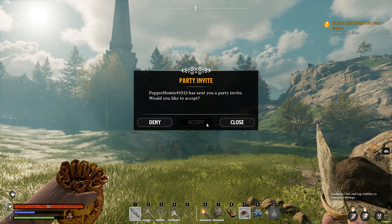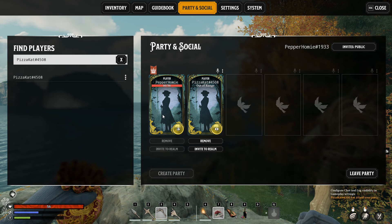Back on your screen you should now see them in your party, and you will then need to choose invite to realm, then invite to realm again. On their screen they should receive another invite and will need to choose accept. After that they will spawn in your realm and you are free to play together.